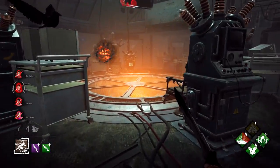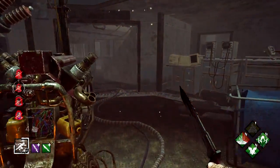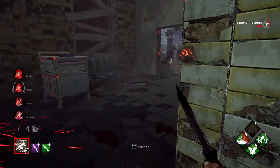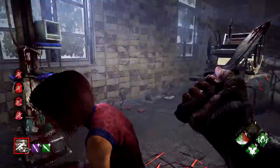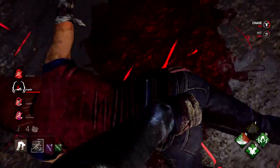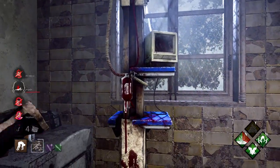Remember, you can only get two hooks on a survivor before they get eliminated. So once you put two hooks on a survivor, if you want to continue working on the achievement, make sure you turn your focus on hooking someone else. These are definitely going to be games where you aren't trying to eliminate everyone, and this is going to be the most efficient way to rack them up.